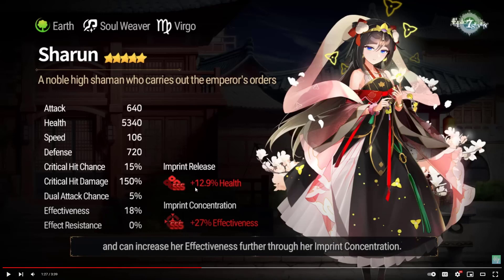Her imprint release is HP, which is pretty standard for Soulweavers, but her imprint concentration is effectiveness. I think I looked at her kit earlier and it has some debuffs in it, so that kind of makes sense. Overall, I think it's acceptable base stats. There are plenty of tanky main clothes out there that get the job done.